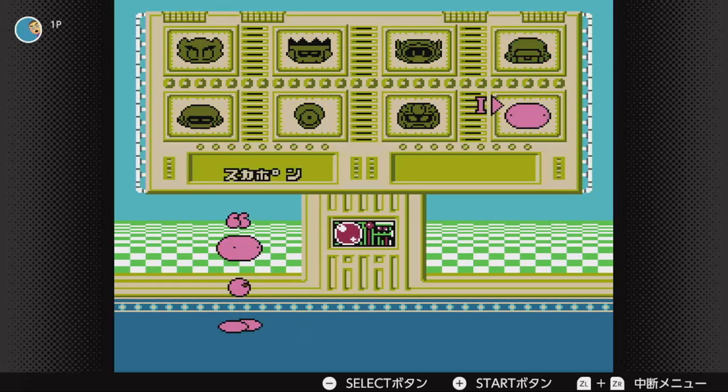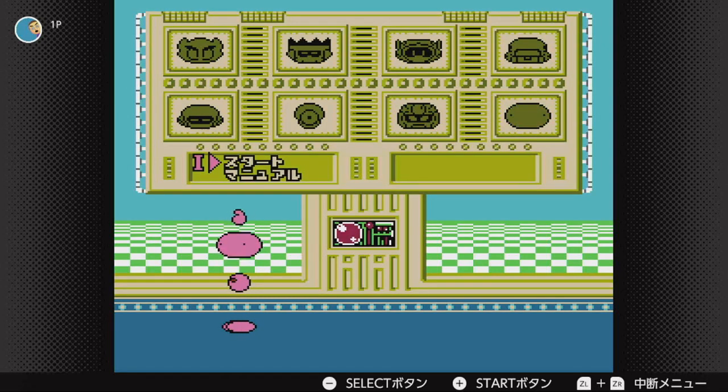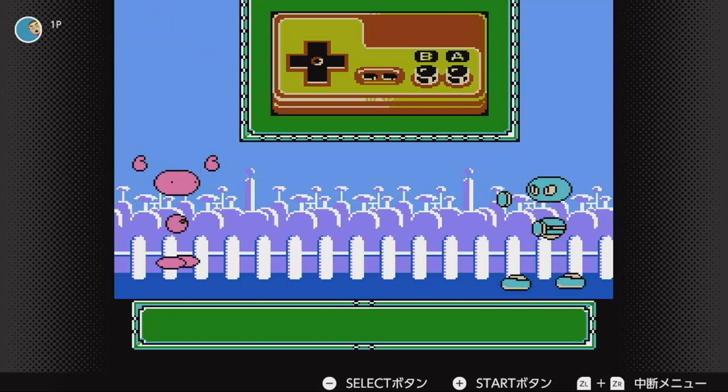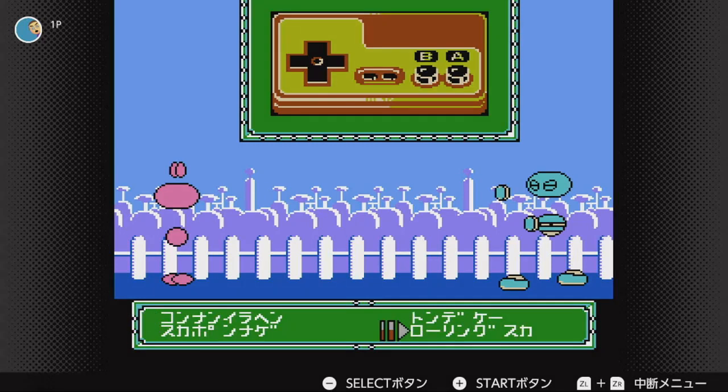When you're on this character select screen, we have the eight original characters. This is Sukupon — he's in Smash Bros. When you go to this option down here, it'll actually take you to the manual. You'll have three options: one will teach you how to use your moves and tell you which commands you need to do; one will let you freely train; and one will let you quit. Every character has four special moves. Sometimes they will have a grab as one of them, sometimes they don't, but all of the main eight characters have a grab in their specials.